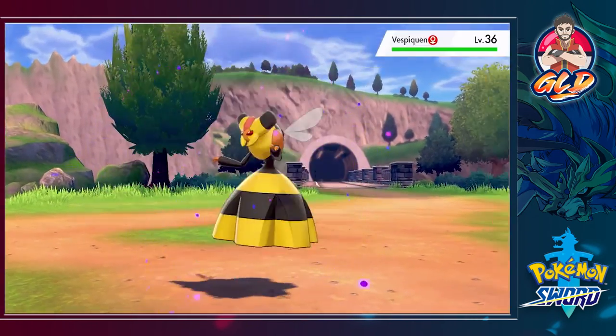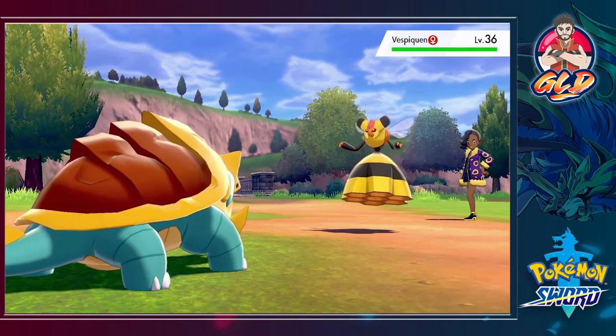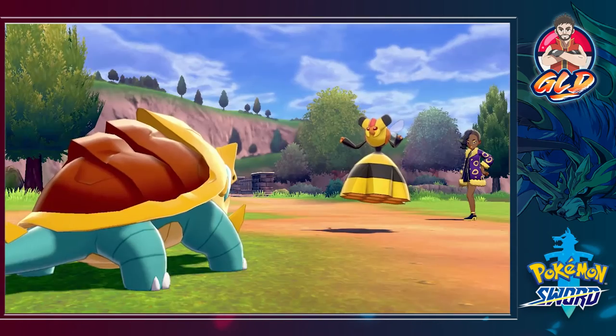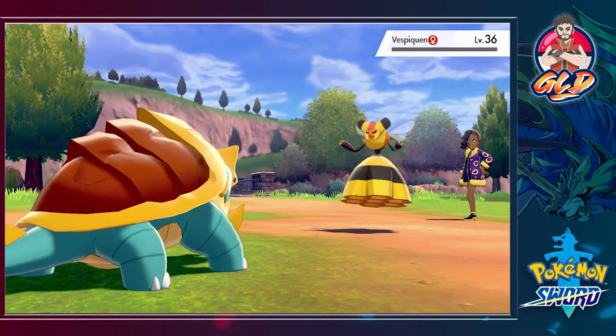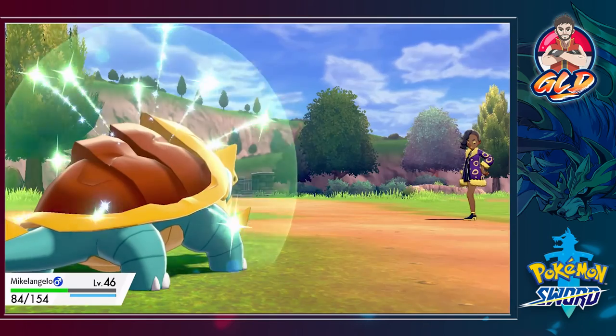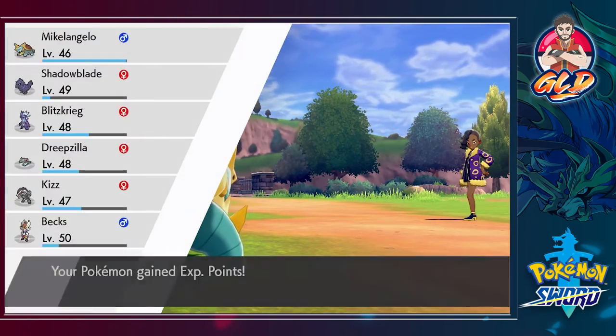Here comes a Vespiquen — very scary Pokemon with Pressure, could be a legendary Pokemon ability but Rotom will do its trick right here. And look at that — another level gained and Miltank has been defeated!